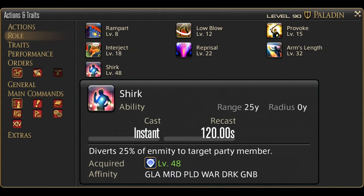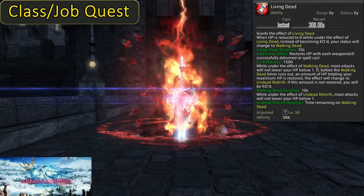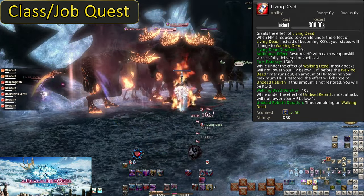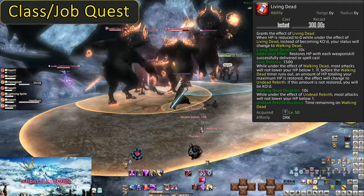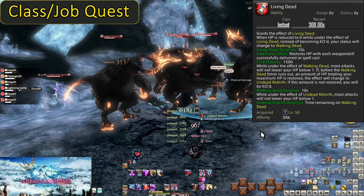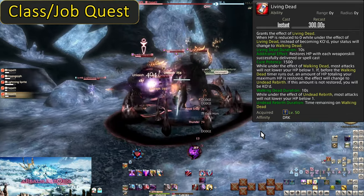Our final role action is Shirk at level 48. Level 50, Living Dead. This skill has a lot of layers. First, this has a 5-minute cooldown because it is Dark Knight's ultimate, or invulnerability skill. This grants Living Dead for 10 seconds. When under Living Dead, you cannot die with very few exceptions, usually relegated to high-end raid mechanics. When hitting 0 HP, Living Dead will expire and leave you at 1 HP instead.